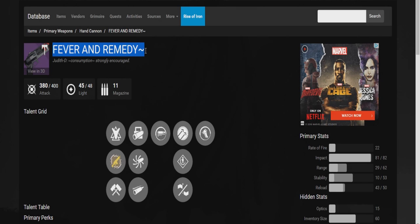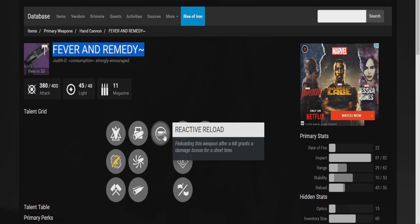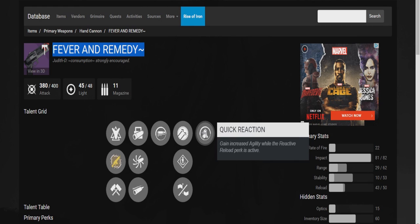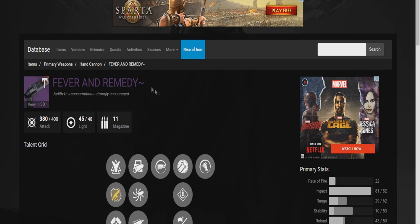At next I got the raid hand cannon called Fever and Remedy. It comes with Whirlwind's Curse, Smart Drift Control, Accurized Ballistics, Field Choke, and Reactive Reload — reloading after a kill grants bonus damage for a short time. For the tree perks it has Hammer Forged, Speed Reload, and Reinforced Barrel. It also has Quick Reaction — gain increased agility while the Reactive Reload perk is active, so they definitely work great together. It has 11 in the magazine. Stats: low rate of fire, really good impact, okay range, decent stability and reload. Sadly I don't have gameplay footage — I'm going off the Destiny database, so these perks may not be completely accurate.